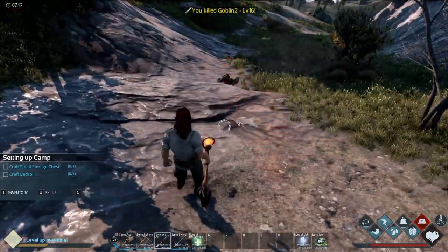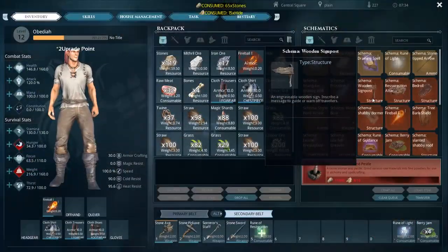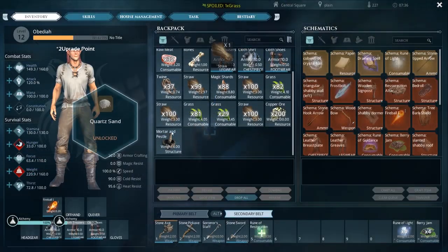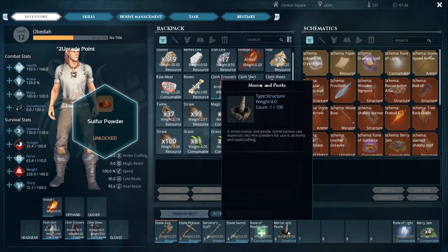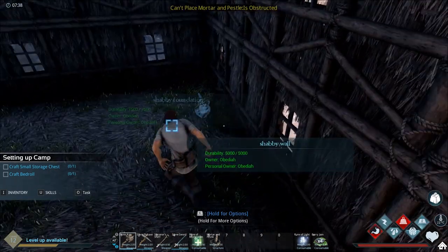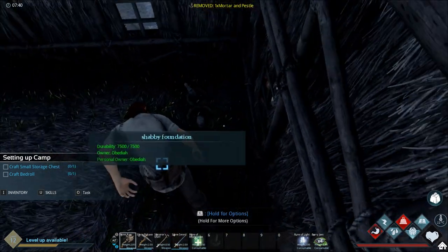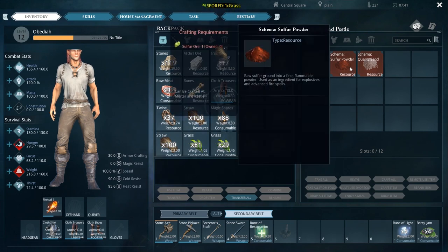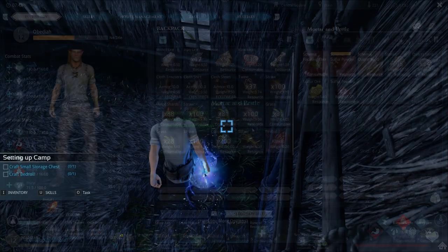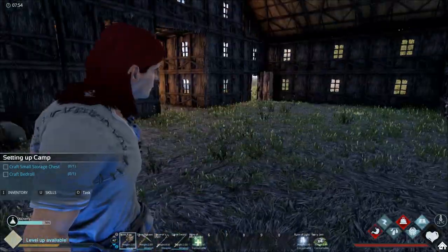Got one - they're both dead! Let's make the mortar and pestle and see what we can craft in there. Let's craft that sucker up. Quartz sand is what we need and sulfur powder - that's also what we need. Sulfur powder needs sulfur and quartz sand needs stone. We might actually have almost everything we need for the resurrection altar.